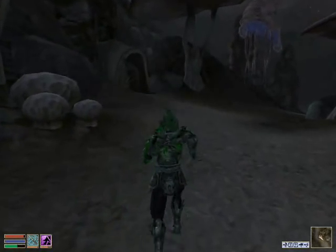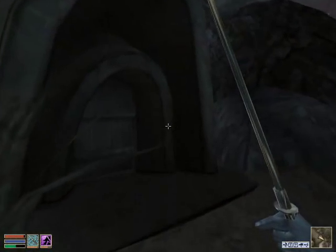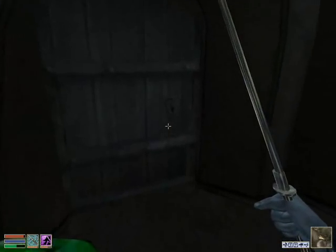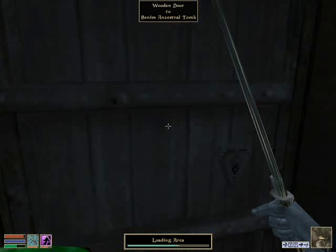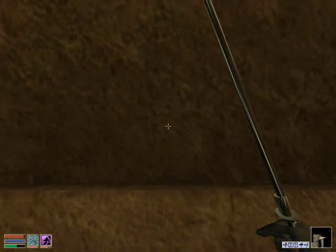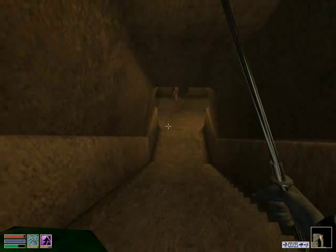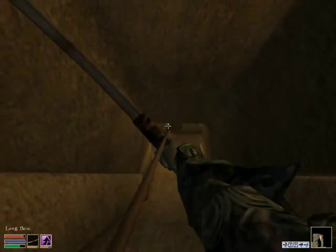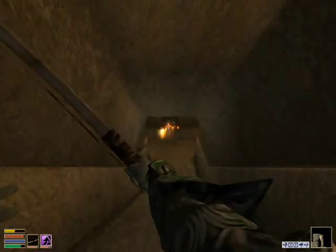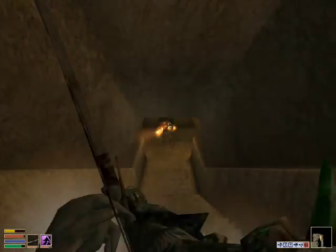Now, this one's slightly more difficult than the last one. We're going to give it a good go. I'm going to actually save before I go in here. Okay, there's a bone walker there, but I don't think they're too bad. Try and take it out with an arrow first — just damage it a little bit. Oh, it's not a greater bone walker, so I'm not too worried.